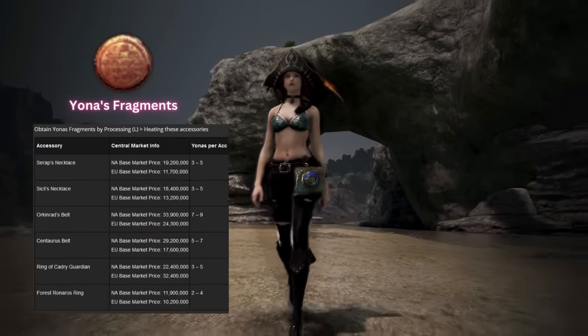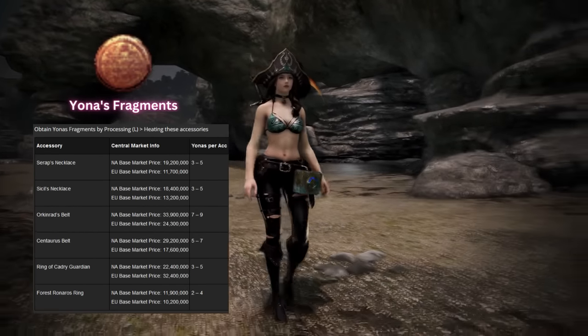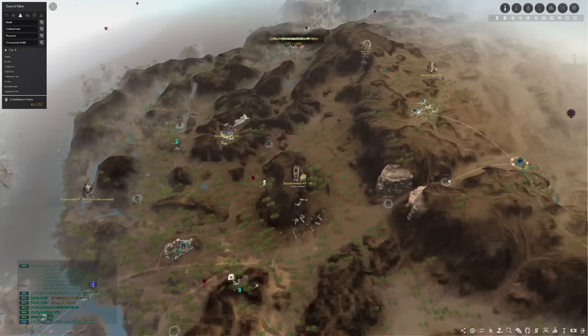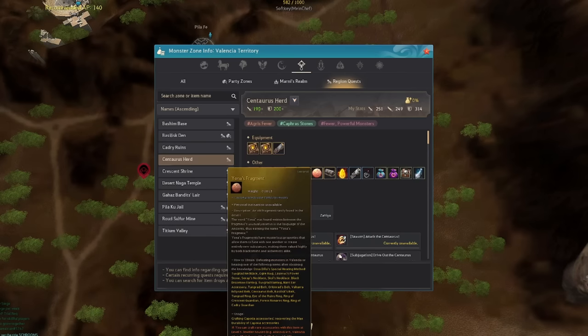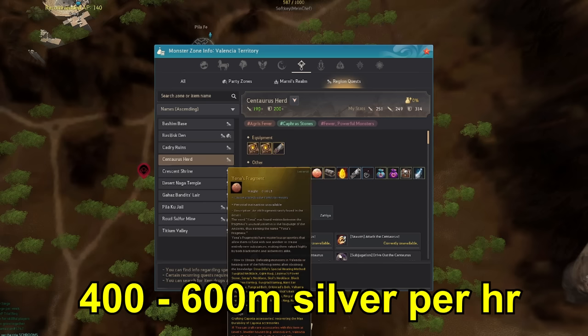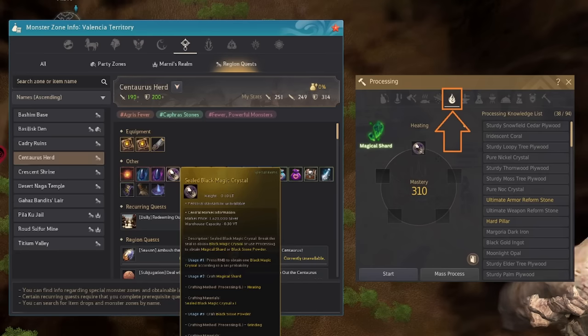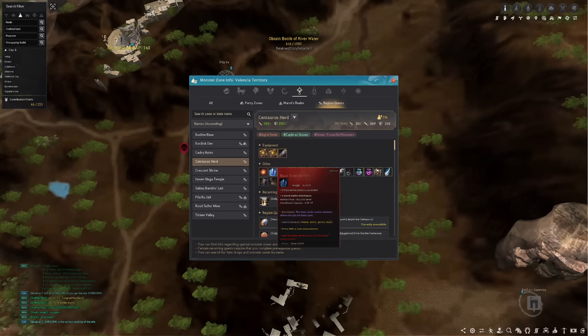If you don't have a lot of time to grind, you can do the daily life skill quest — I'd recommend the daily restocking supplies, since you can AFK fish along the Velia Coast and come back later to hand in the materials. The second ingredient is the Yonah's Fragment. You can obtain this by processing and heating certain accessories, or by defeating monsters in the Valencia region. One of the best places is Centaurs Plain — one of the best spots for early players, not requiring too much gear, with up to 400–600 million silvers per hour with loot scrolls. You can also complete your Subjugation quest from Jatina here at the same time. This place also drops Sealed Magical Crystals, which you can heat for Magical Shards — your third ingredient.